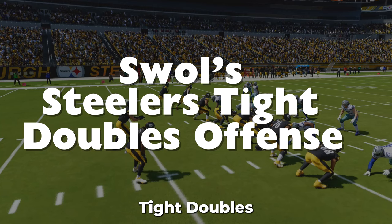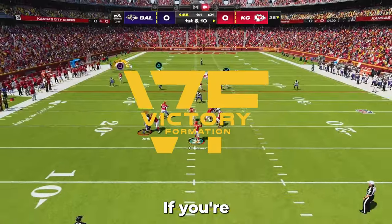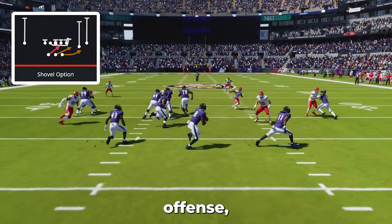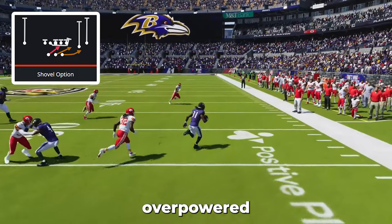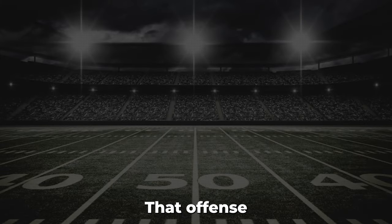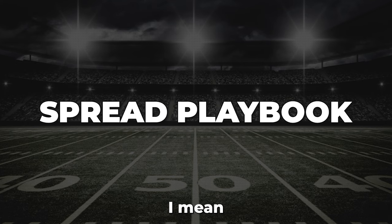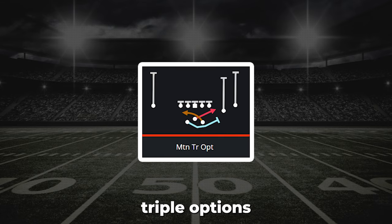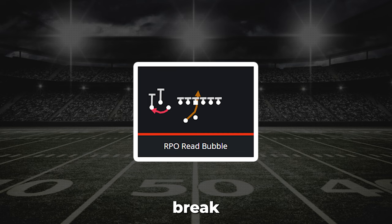I have my entire Steelers tight doubles game plan on victoryformation.gg if you're looking for some more advanced setups to beat top players online. This next offense I almost didn't put in the video because it is so overpowered and requires very little Madden skill to run at a super high level. That offense is the spread playbook offense, and I mean the entire playbook — it is loaded with overpowered read options, triple options, shovel options, and RPOs that genuinely break the game.